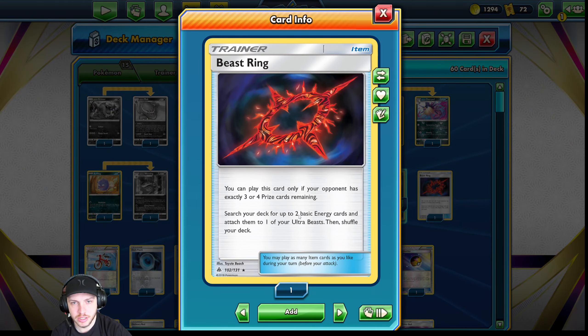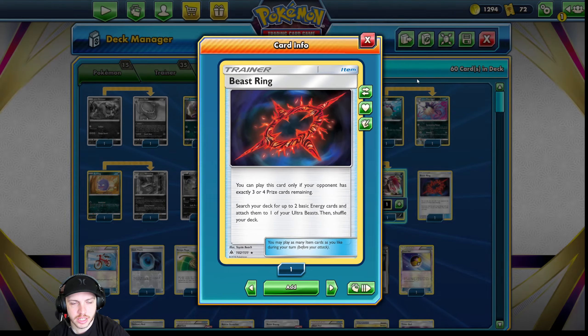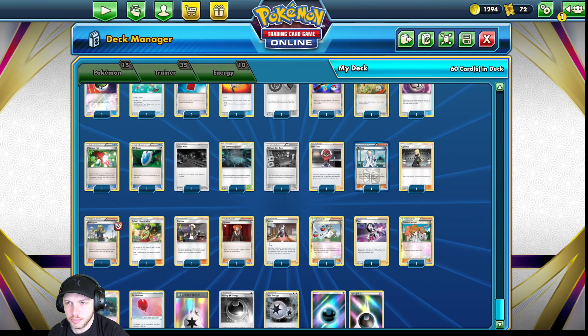B-String is literally only for the Guzzlord. If they have three or four prize cards remaining, search your deck for two basic energy cards and attach them to an Ultra Beast. You can literally just take this, attach the two Darks, and then put a Twin or Double Colorless on Guzzlord in one turn.